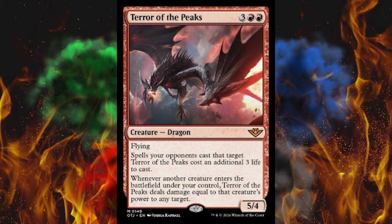Let's see — 5/4 for 5, flying. Spells your opponents cast that target Terror of the Peaks cost an additional 3 life to cast. That literally is just Ward, except you have to pay it in order to cast it, in addition to the cost, instead of paying it to not get countered. I guess that's a slight difference. Whenever another creature enters the battlefield under your control, Terror of the Peaks deals damage equal to that creature's power to any target. Yeah, that's kind of overpowered as balls.